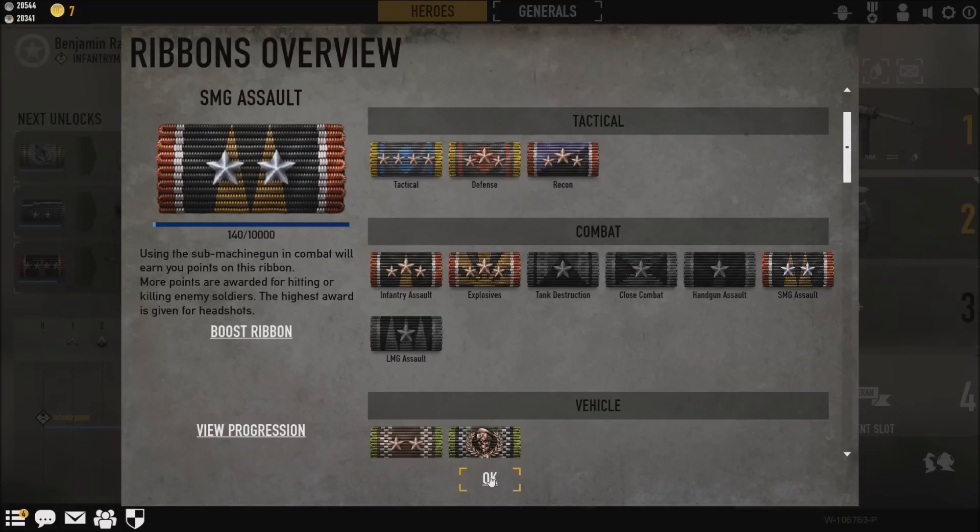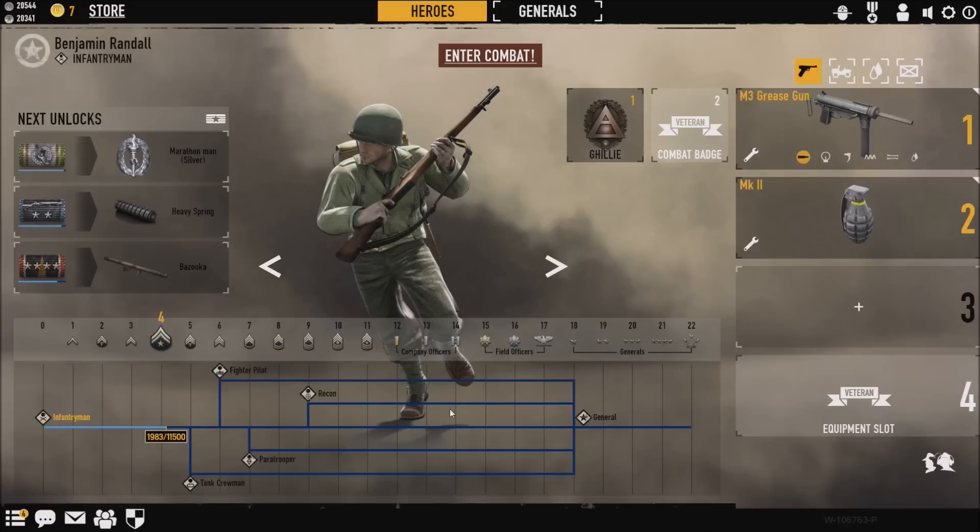To be able to actually unlock this you need to use a submachine gun in combat, and that will basically earn you points. Each time you get a kill, that will add points onto this ribbon. So you might be thinking: okay, well I haven't actually got the submachine gun, so how am I going to get kills with a submachine gun?